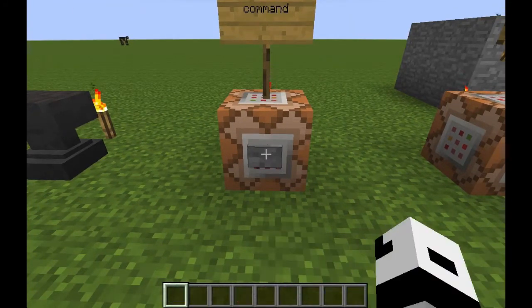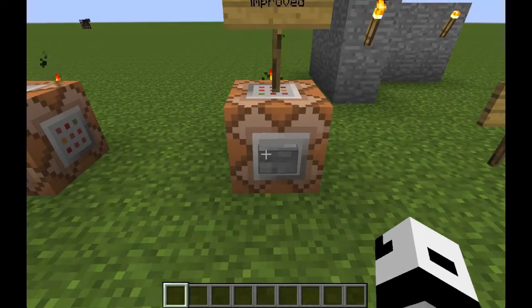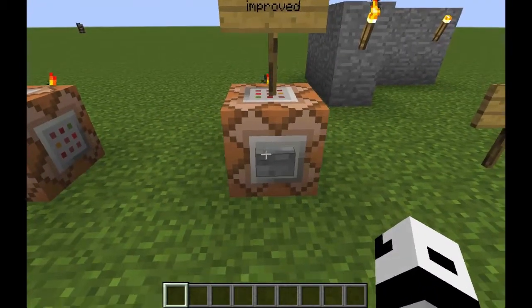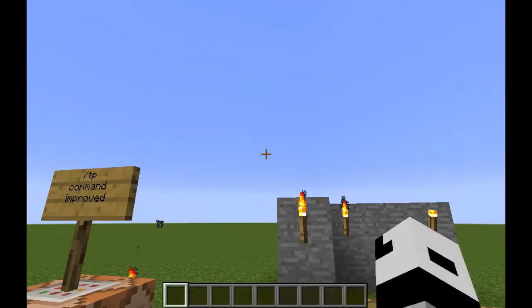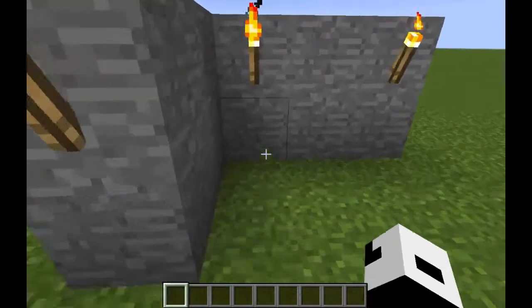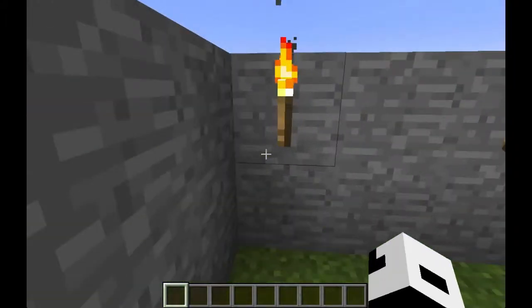Using the clear command you can now clear a specific slot in an inventory, or just clear it all at the same time. The teleportation command has also been improved — it can now support arguments for rotation, meaning you can teleport a player and at the same time rotate them in the direction you want. Relative teleporting is now almost flawless.